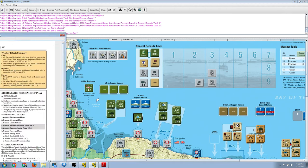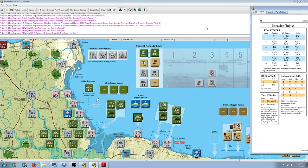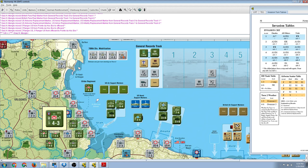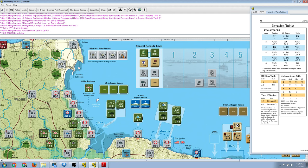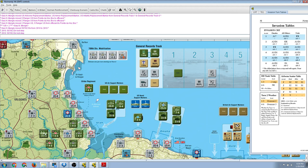The invasion phase basically consists of two steps. We roll to see the disposition of the allied airborne landings on the morning before D-Day, and then we roll for the invasion combats themselves. So let's get started here with the 82nd Airborne. Each division that dropped gets its own column on the airborne scatter table. We will roll the D6 and compare that to the result on the 82nd airborne column. We see that the 507th regiment of the 82nd Airborne has an S2 result, meaning it will lose two steps and will be scattered.